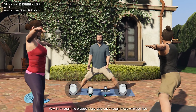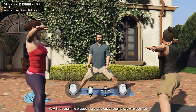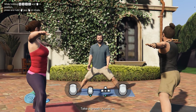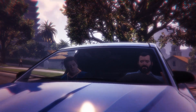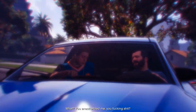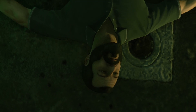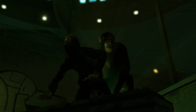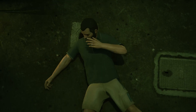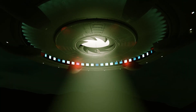This isn't just random interior pieces thrown together — it's actually from the mission 'Did Somebody Say Yoga?' where Michael gets drugged by Jimmy and goes into a hallucination where he's abducted by aliens in an alleyway surrounded by monkeys. This whole scene plays out in a cutscene with no free roam, so we can't explore the UFO or the alleyway.